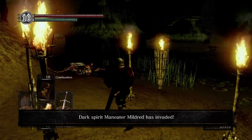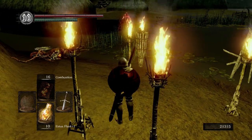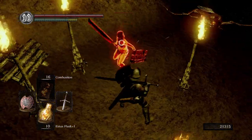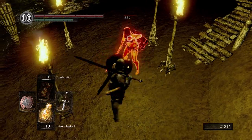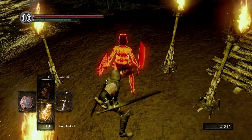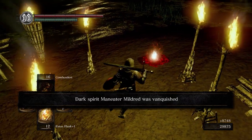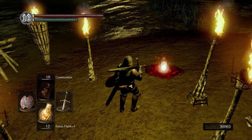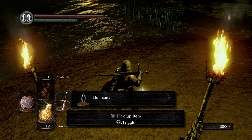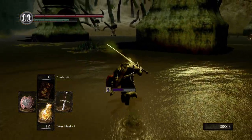We're gonna be invaded by Man-Eater Mildred. She's pretty easy — you can get backstabs on her fairly easily, you can parry her, there's a lot of stuff you can do. And there's Man-Eater Mildred — she didn't even harm us. So we get a humanity, plus we get three more humanities, and we get the butcher knife. A lot of people like the butcher knife — can't blame them, it's a pretty sweet weapon.